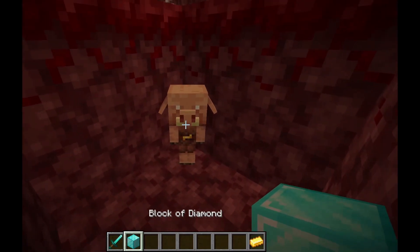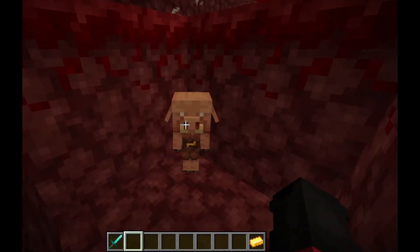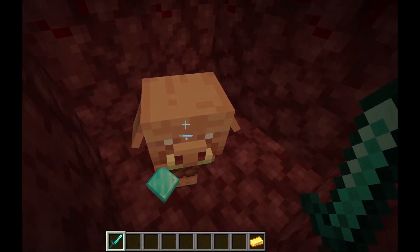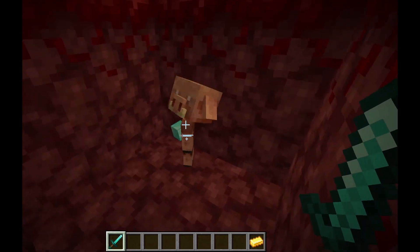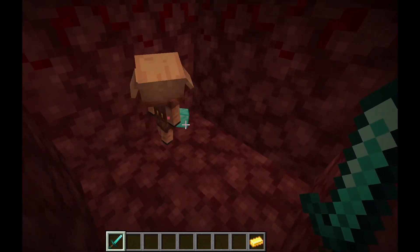Next, you want to give it the thing you want to dupe. It should pick it up. You want to hit it with a diamond sword two times — one, and then wait for it to stop running, and two. Now it should be on one hit until it's dead.